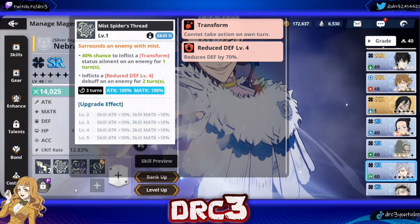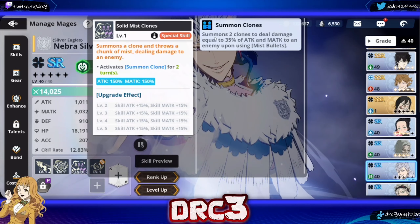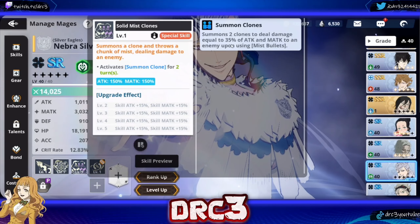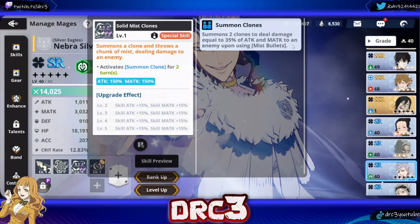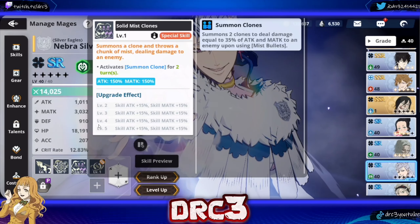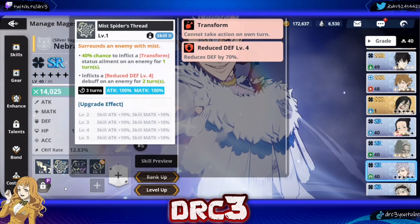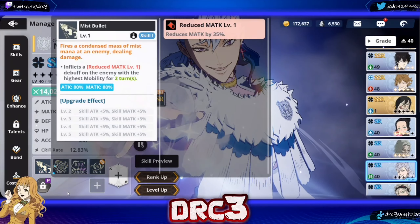That 70% defense reduction is insanely good. Her special skill activates Summon Clone for 2 turns, which summons 2 clones to deal damage equal to 35% of attack and magic attack to an enemy upon using Mist Bullets. The special skill is the one thing that holds Nebra back because it's not that great, but her other two skills are really solid.